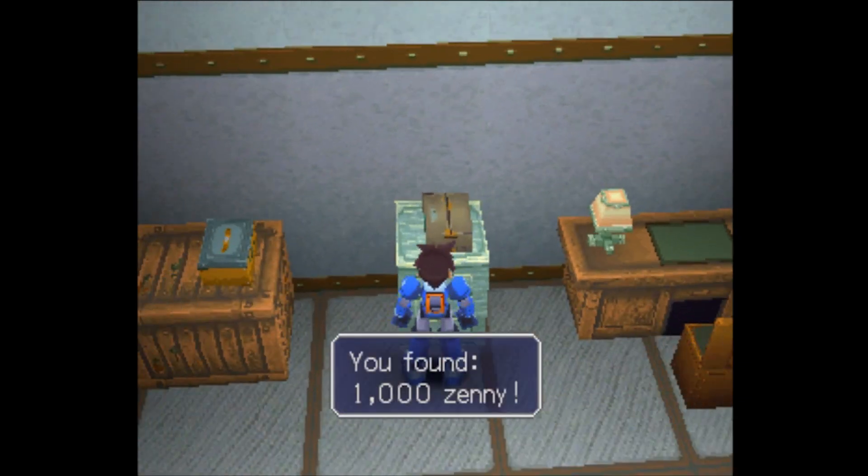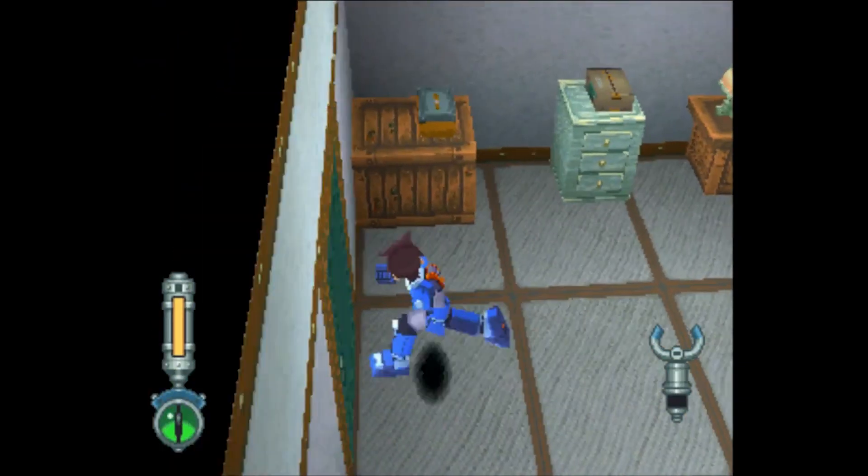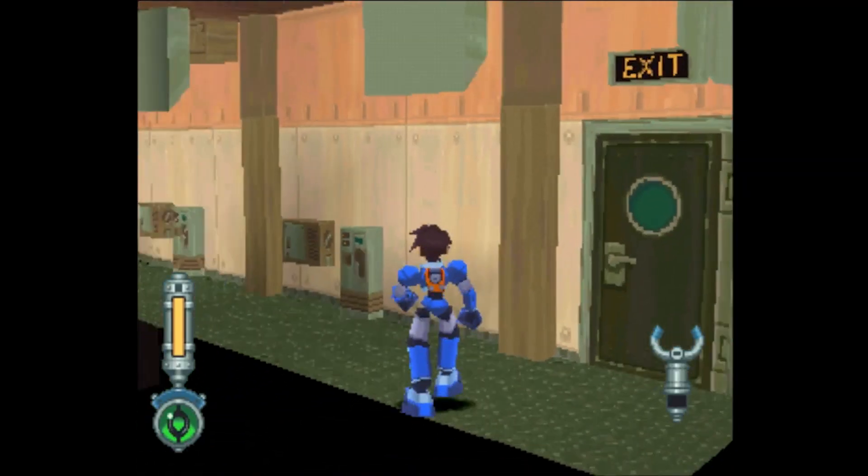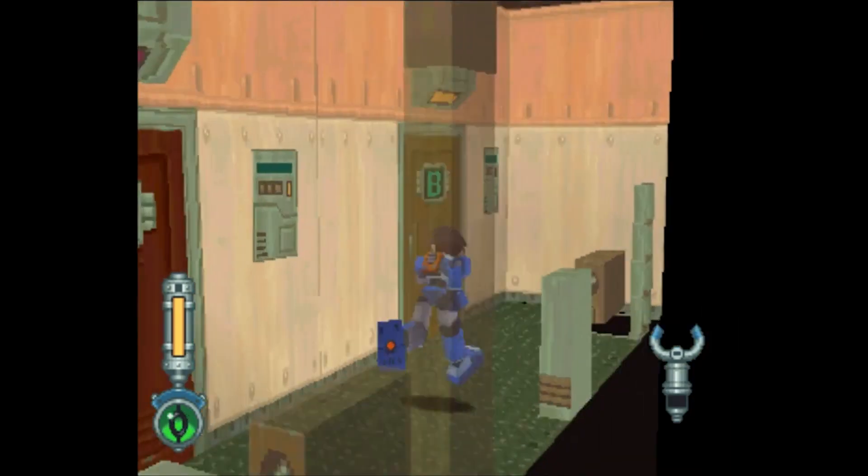This is Rock's room. Kind of a shithole, isn't it? He doesn't actually have much. They've increased the size of the room since the first game, but it also just kind of feels more empty.